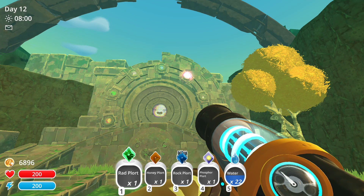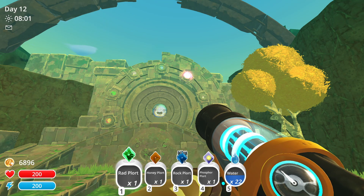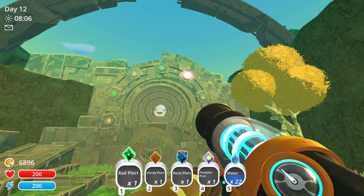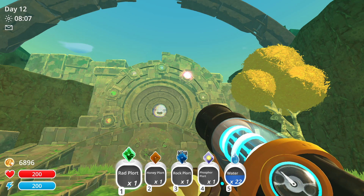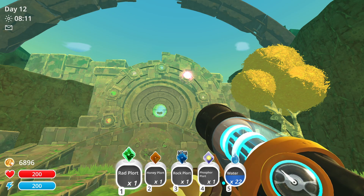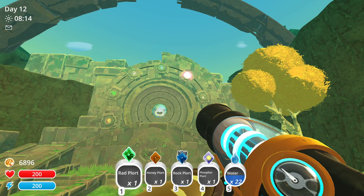Depending on which door you open you may choose to bring specific plorts with you. For example, I came to the marsh blanket so I do not have easy access to red plorts and rock plorts, so I brought my own. Also since it's nighttime I chose to bring a phosphor plort with me.